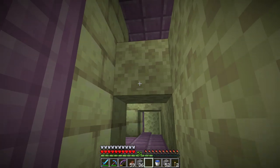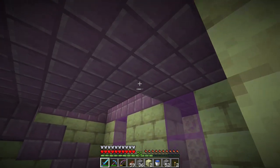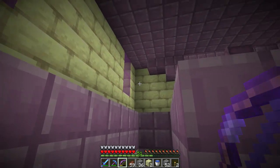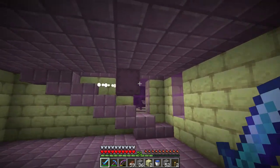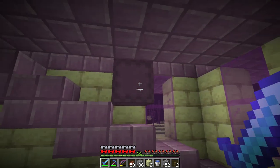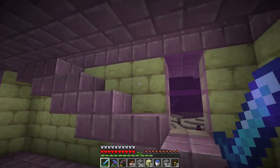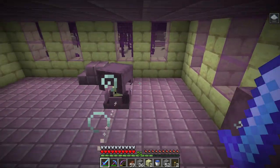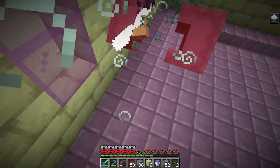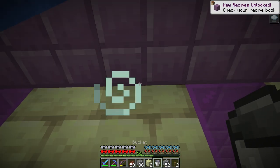The entrance is right here — it looks a bit buried. Usually there are two shulkers right outside, but I guess it generated weird so we should be clear to move in. There's a shulker in here — hey shulker, how's it going? Once it opens up I'll hit it. You can hit them when the shell is closed too. Oh, it teleported — yeah, shulkers can teleport, which makes it a little more tricky.